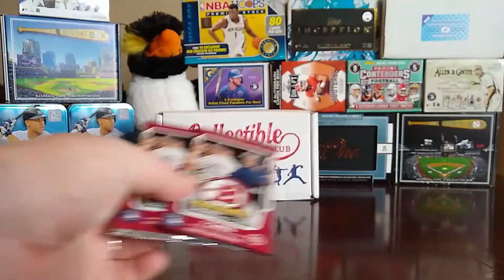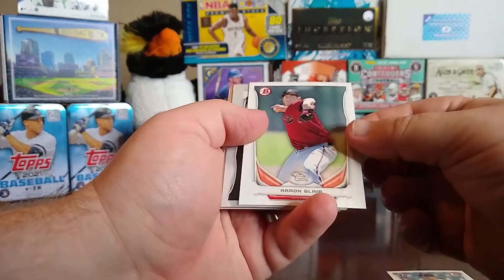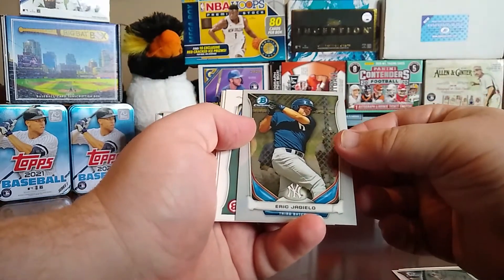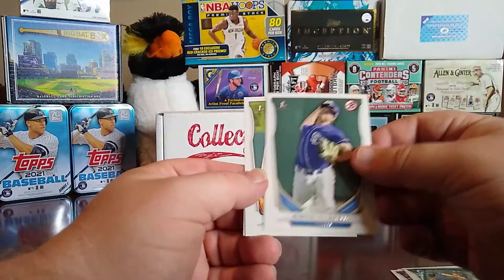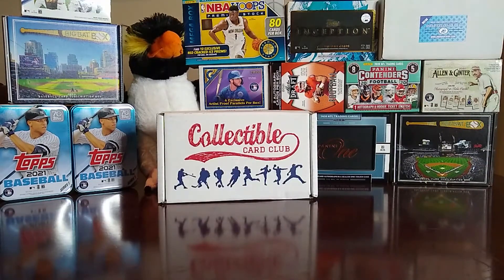Alright, here we go with the 2014 Bowman Draft. Let's hope this doesn't go the same way. There are seven cards in here and you should get a couple chromes too. We have a Sam Travis first Bowman, an Aaron Blair, and here's our chrome — a Tim Anderson. That might be pretty good. Then Eric Giolito, a first Bowman of Austin Boosfield, a first Bowman of Trey Supak, and a Ben Lively.